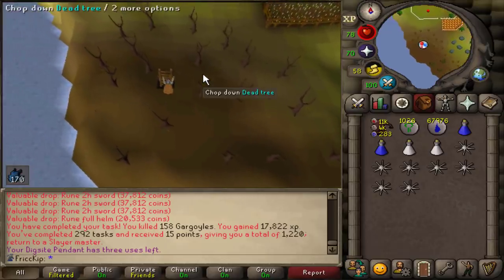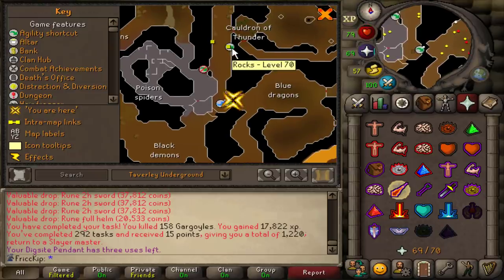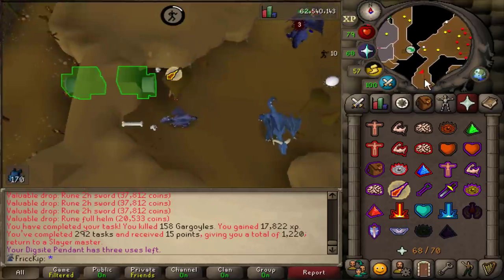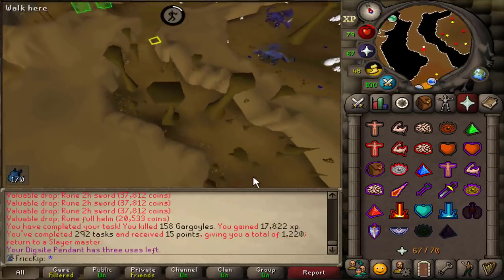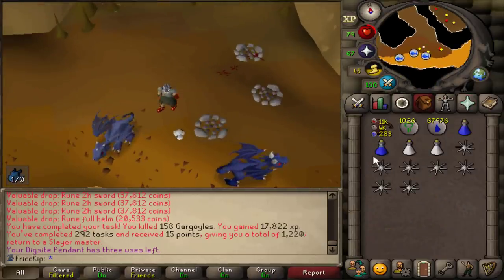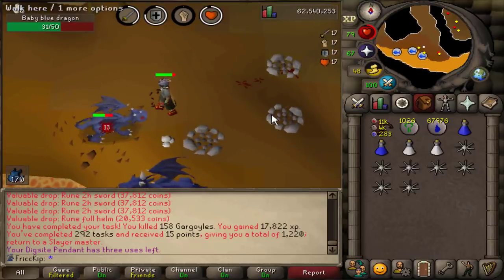It's the first Blue Dragons task since getting 70 Agility, which means I can now use this shortcut over here. We could also use the shortcut to the adult Blue Dragons now too, but this place is so far out of the way from a bank that it's not worth killing adult Blue Dragons just to get Dragon Bones, because we're not really in desperate need for Prayer XP. I'd rather wait until we have the Myths Guild unlocked, or even better, by then we'll have Vorkath unlocked.